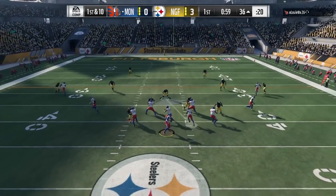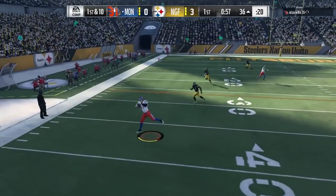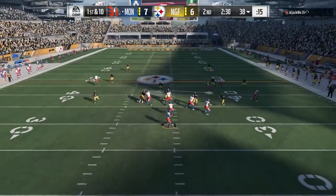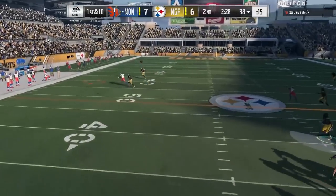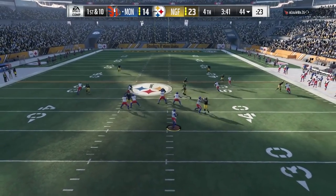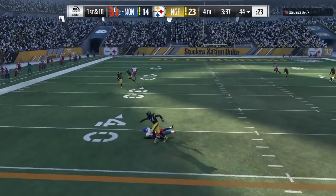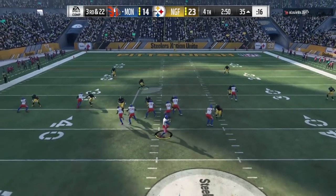Overall, this card actually played pretty decently for me in coverage. 80 speed is really kind of on the low end of what you want, but it seems like he's keeping up with a lot of routes. He's kind of cross-manned against the player and across the shoulder. He did get burned there — that's a tight end — but that'll happen.